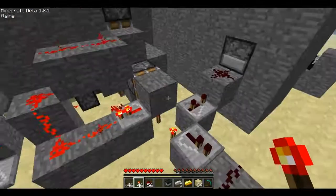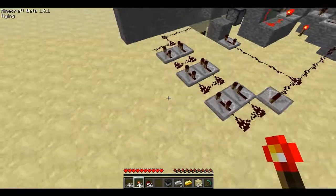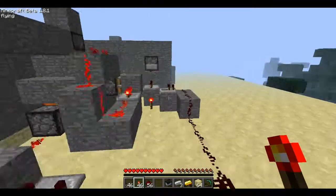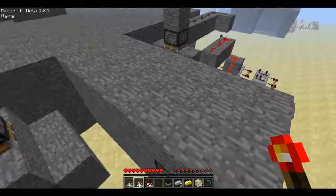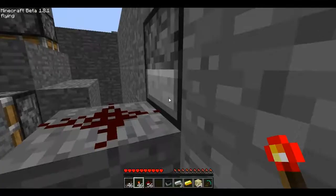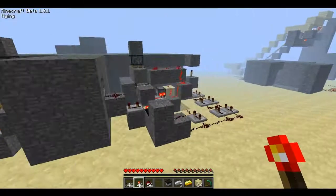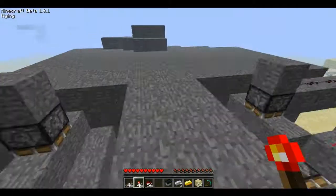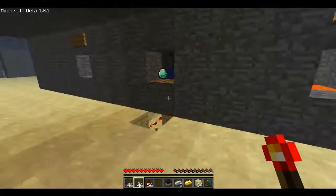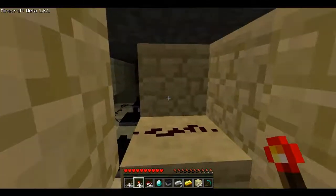And when that happens, it will send the pulse into all this over here, activating that cool little piston animation. Then it will also go into this dispenser, shooting out all the gold or diamond ingots that are in here. Same thing applies for this over here. And then this water stream will bring it all down to the central location where the notes are played behind all of this.